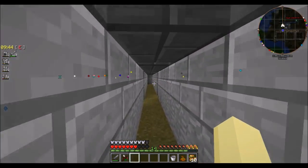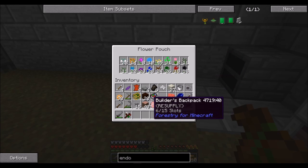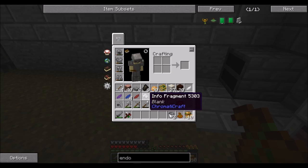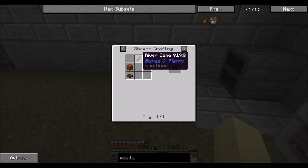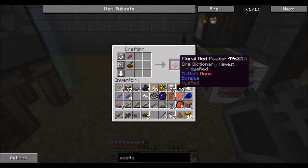We still need some floral powder, which is the easiest thing to get that can be turned into mana dust. To make floral powder, you need a few mystical petals and a botania pestle and mortar — easy enough to make. You add a mystical petal of any color and you get a floral powder of the same color. It's that easy.